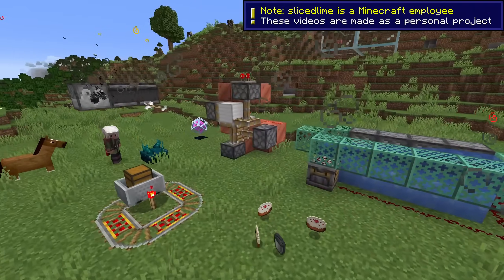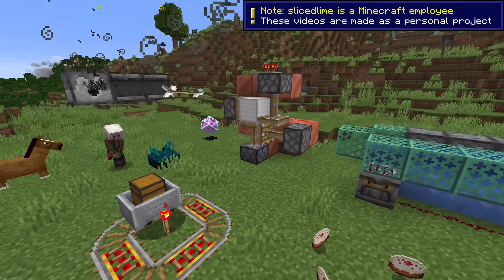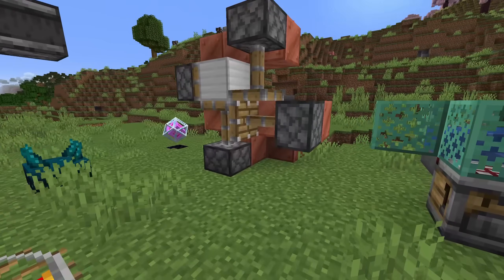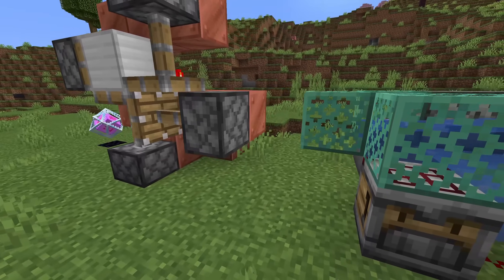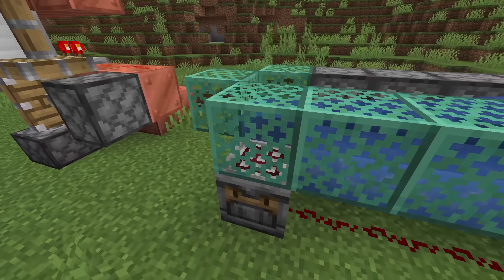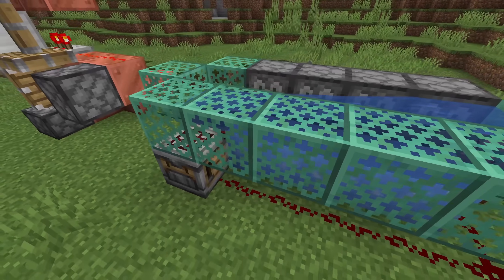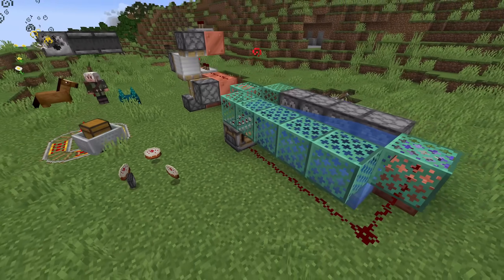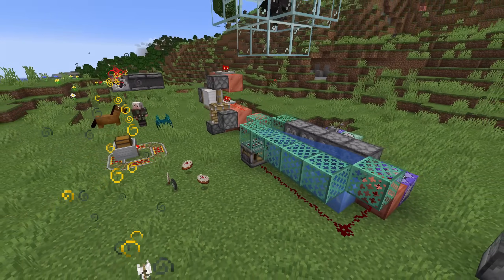Minecraft 1.20.3 brings plenty of technical news in addition to all the fun gameplay changes showcased in the main update video. My name is slicedlime and in this one I'm going to show you all the changes for commands, scoreboards, structures and much more. First of all, the datapack version is now 26 and the resource pack version is now 22.